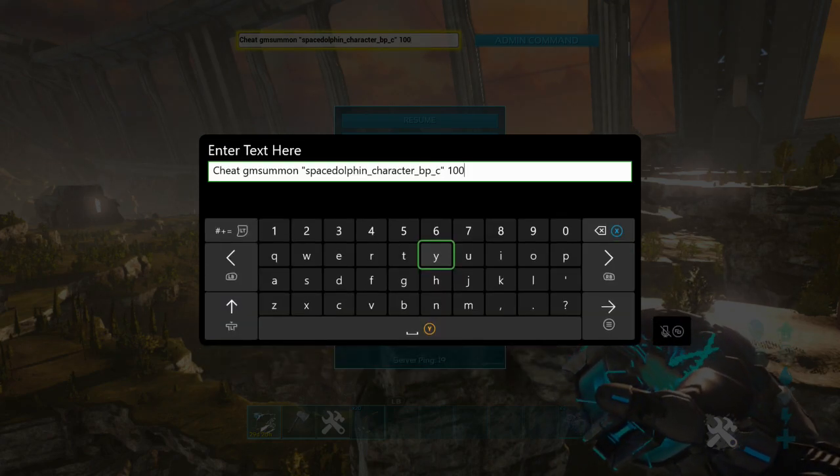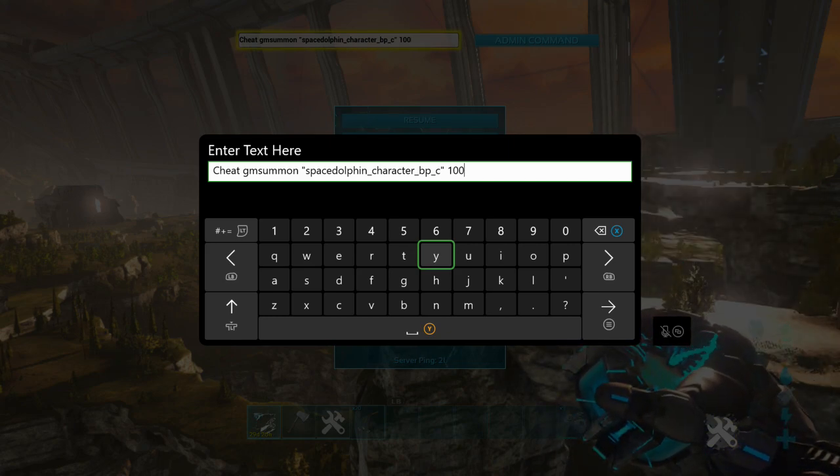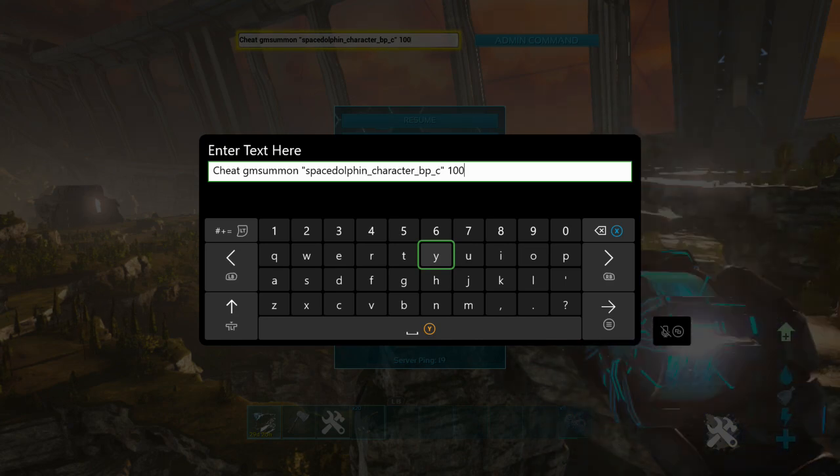It is a good old cheat GMSummon command. The only thing that's different is that you put 'space dolphin' — so you've got the quotation marks, then 'SpaceDolphin_Character_BP_C', and then the closing quotation marks.